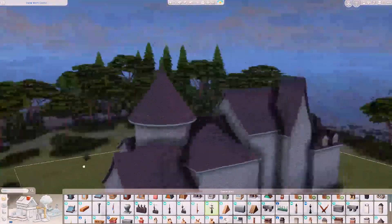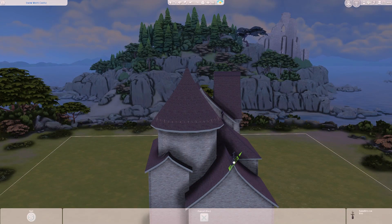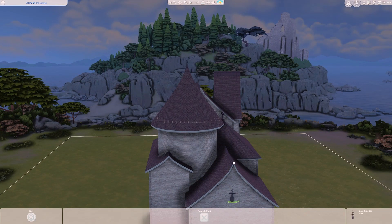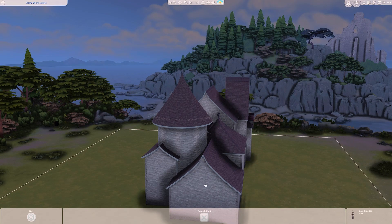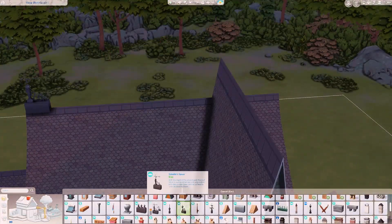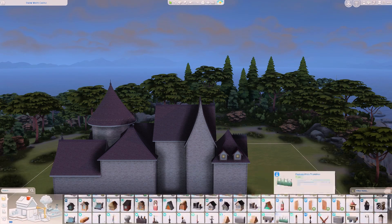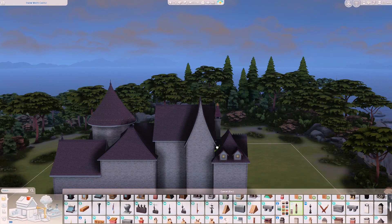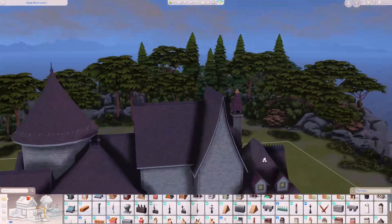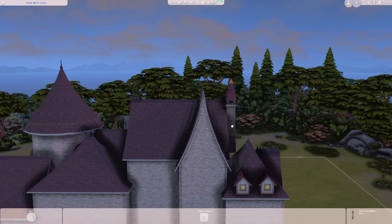I can't tell you how long I spent trying to add all those little pointy decorations on the roof — pretty much every piece of roof in the reference picture had little decoration pieces on it and the placement was so difficult. I don't know how people who don't know the bb.moveobjects cheat, or can't use it on console, are able to place those things on top of roofs. It does not go where you'd expect. I had to cut a lot of that footage.